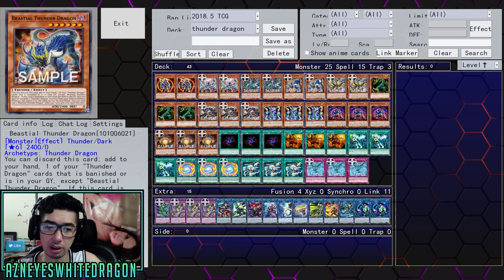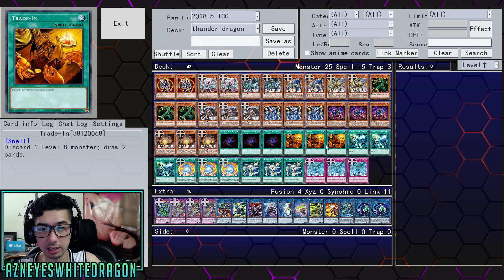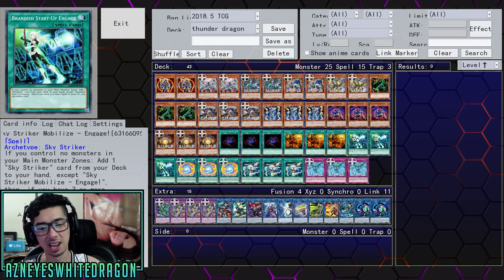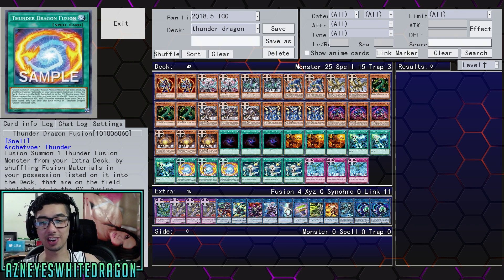Three copies of Lurkas — obviously you're going to try to get those banished effects from those monsters. Then we have the Trade-Ins, because some cards could potentially be a little cloggy, and the deck has got some consistency and extra draw power. Obviously throwing in the Sky Strikers is going to make the deck really good. And then we have Thunder Dragon Fusion, which is the card his opponent activated. He activated the Solemn — he was not letting the Thunder Dragon player go for anything. But obviously Thunder Dragon Fusion was there.